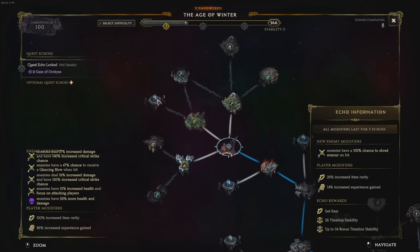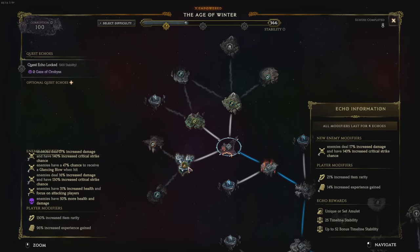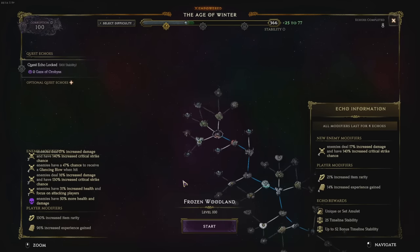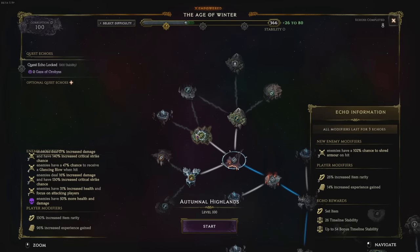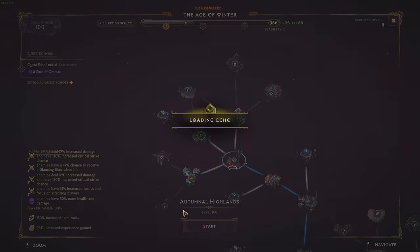G'day, ZiggyDee here, following up from my beginner's guide to Last Epoch. I'll now take you through the core endgame system, the Monolith of Fates — how it works, how to progress effectively, and how to get from it the gear that you want.